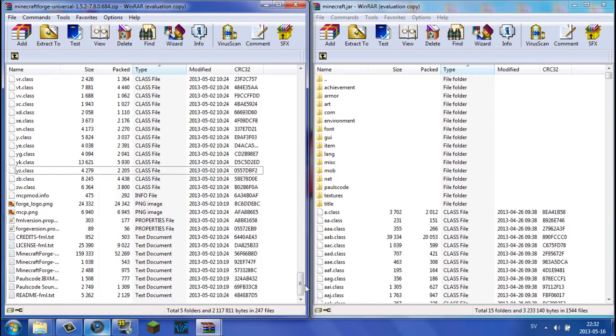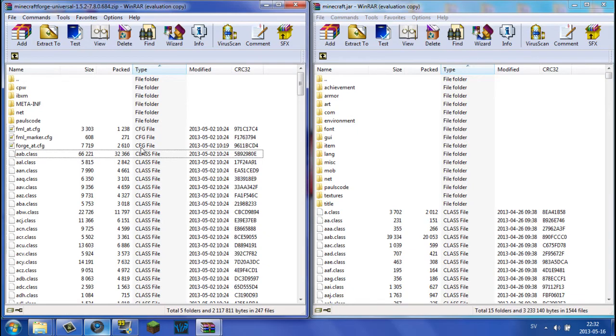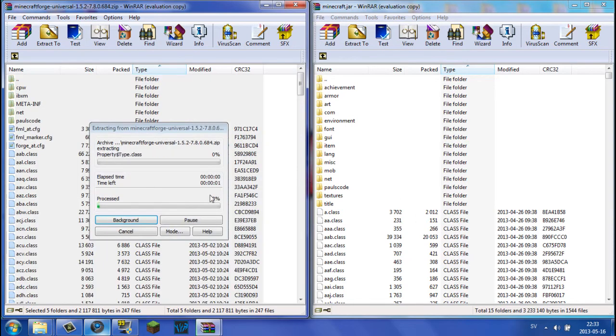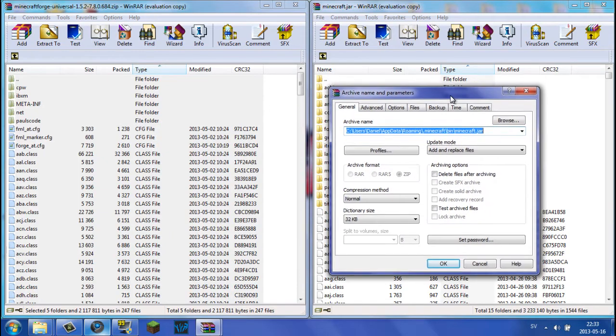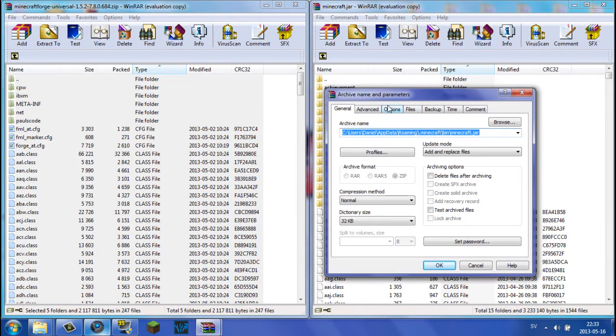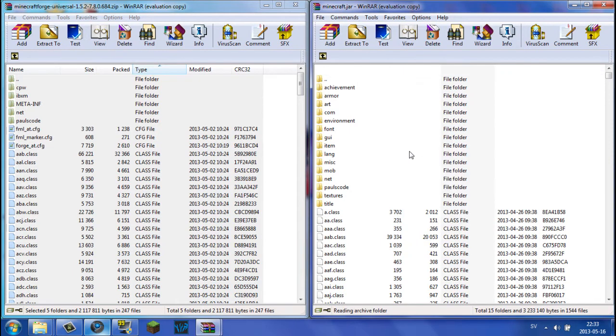Go ahead and highlight all the files in the Forge archive — you can use Control-A to select all — and simply drag them into your minecraft.jar. Wait for it to load; it should take a little while because there are a lot of files and they're going to patch the actual Minecraft. Just wait for this to load. Click OK and it will extract all the files into your minecraft.jar.